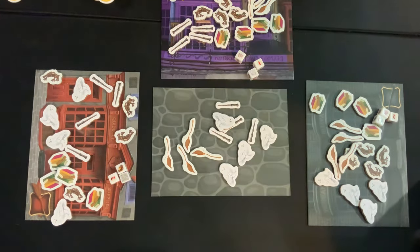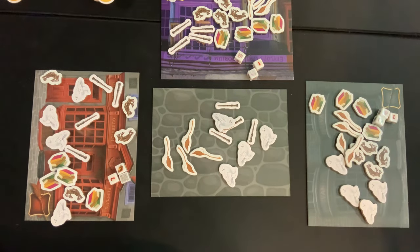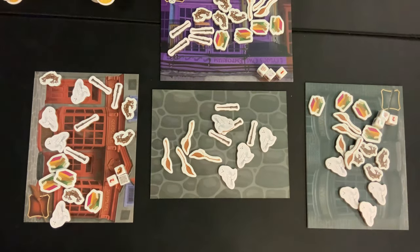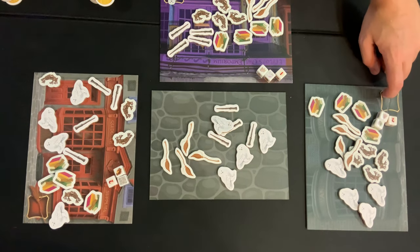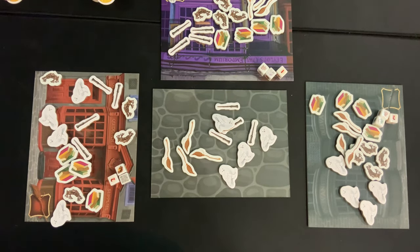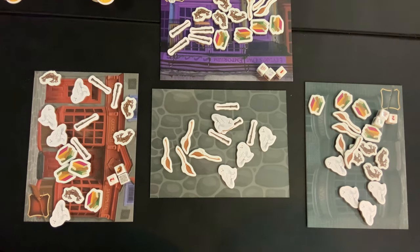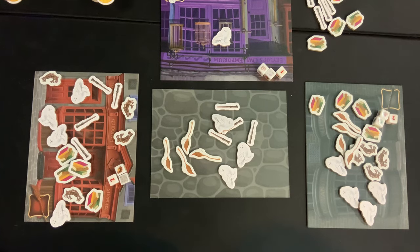Luke is going to be taking care of the Quidditch store. My nine-year-old son Sean is taking care of Ollivanders — wands. And I am taking care of Eeylops. So what that means is I can end the round when I have nothing but owls on my board. You can end the round when you have nothing but wands, and Luke ends when he has nothing but broomsticks. You're trying to get rid of everything that doesn't belong at your store and keep only what does. If your board has only what you want, you say Mischief Managed and the round is over.